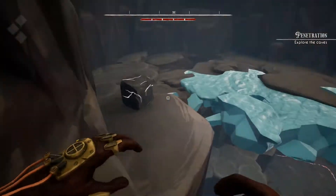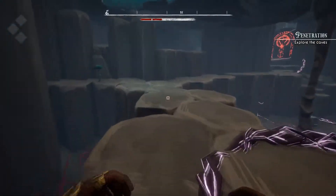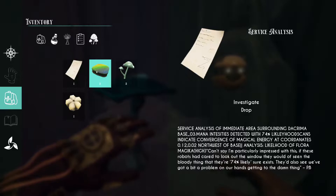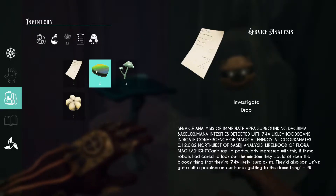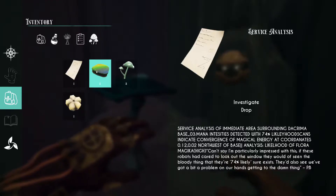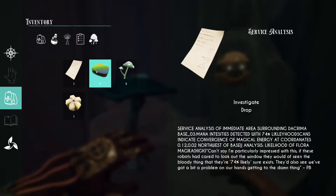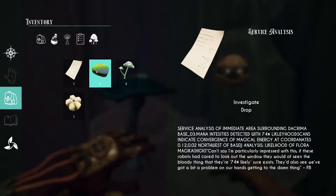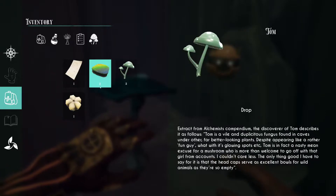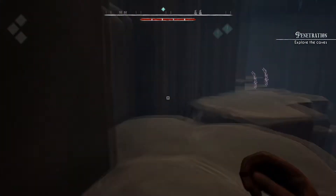You really can't take a drop that well, can you. Let's just go down the safer way. You can check your quests and inspect your inventory at any time by pressing P. All right, can we see stuff? Oh, this is a service analysis. Service analysis of immediate area surrounding Decrema base — mana intensities detected with 74% likelihood. Scans indicate convergence of magical energy, coordinates northwest of base, analysis likelihood of flora magica high. Can't say I'm particularly impressed with this — if these robots had cared to look out the window they would have seen the bloody thing that they're 74% likely sure exists.